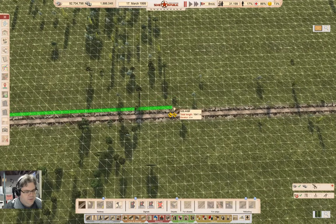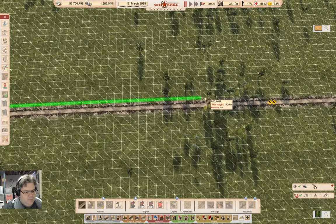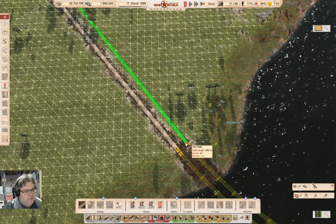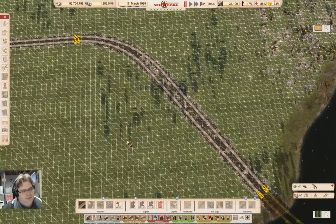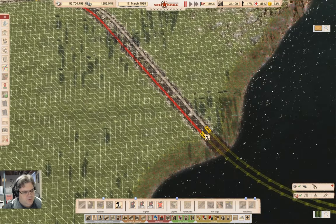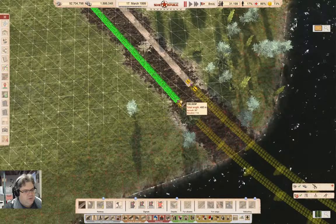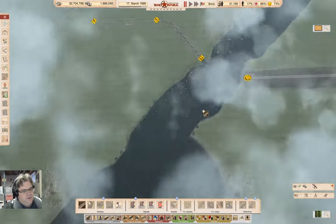We continue up to here and then this comes down here. I think I need to rebuild this — I need to take that out too. This comes down here. It's not going to get any better than that. This is the main line over to here.